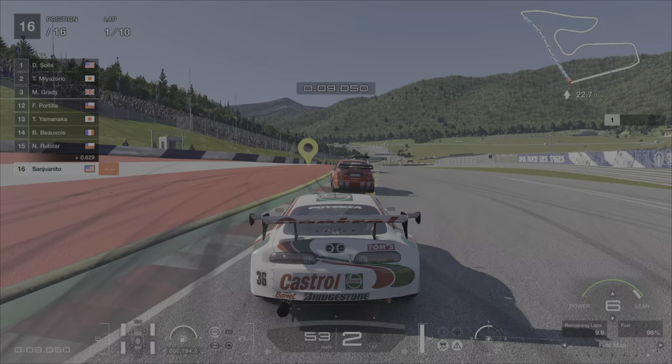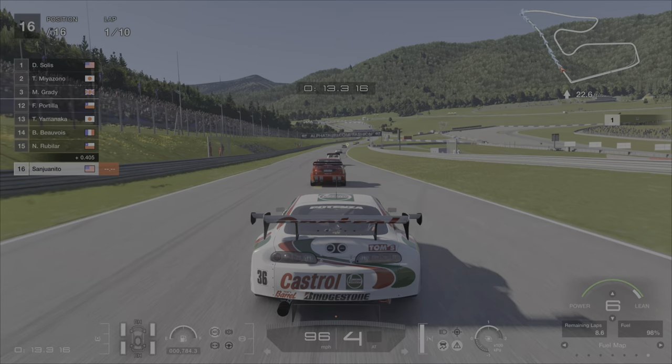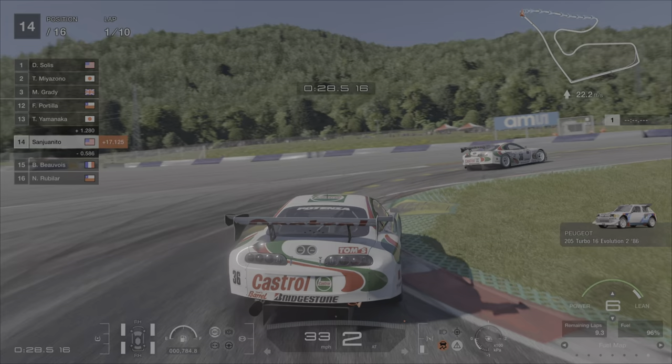Basically, in short, self-explanatory — you're going to want to keep it to level 6 lean. I have zero traction on the car because it handles pretty damn good. Level 6 lean until about lap 4, and then we're going to switch it up, so we'll see you at lap 4 and I'll explain some more.